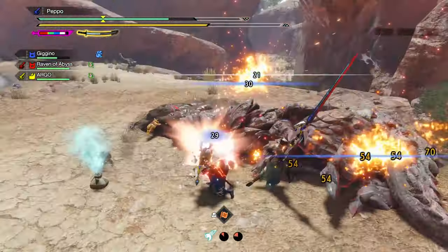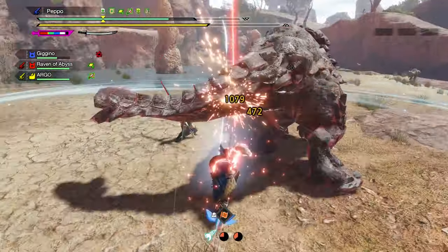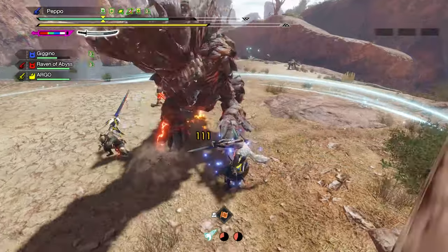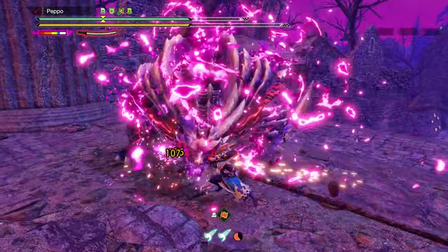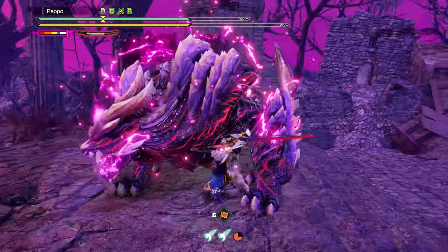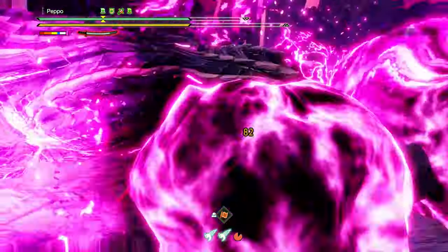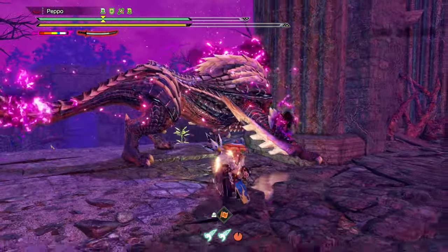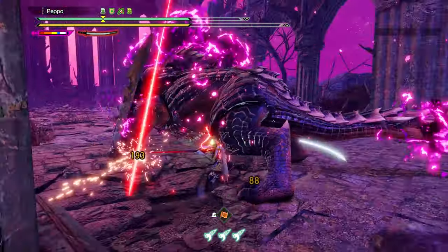This recommended playstyle excels in a multiplayer scenario, as the monster can target other players and gives you more openings to attack with the Spirit Release Slash. However, even in a solo scenario this playstyle is decent — more precision will be required, as the openings are fewer and the monster will keep targeting you, so a fair amount of countering with Foresight Slash or Sacred Sheath counter will be necessary.